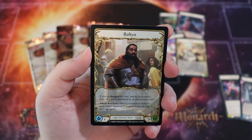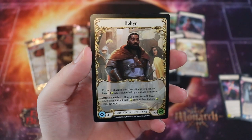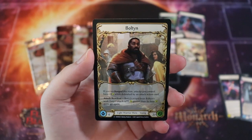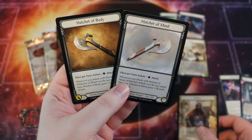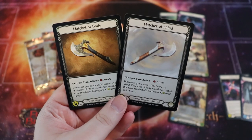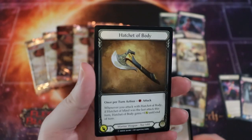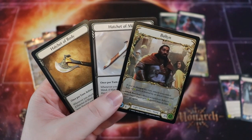We also have Boltyn, the Light Warrior hero. Boltyn is really good at setting up for big turns — he's pretty card-intensive. His ability says if you charge this turn, attacks you control have an additional plus one while defended by an attack action card. As a reaction, you can banish a card from his soul and an attack with a base attack greater than its base value gains go again. His weapons are the dual hatchets — Hatchet of Body and Hatchet of Mind. They attack for two for a single resource, and if you attack with the other one it gets an additional bonus, scaling up in damage.